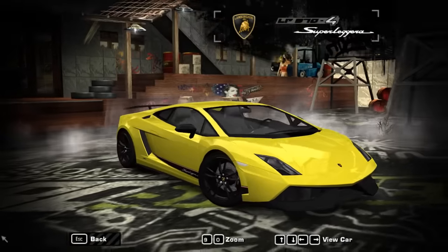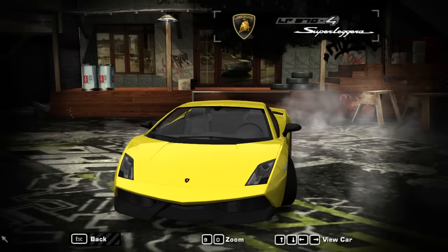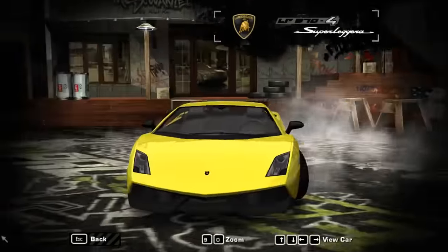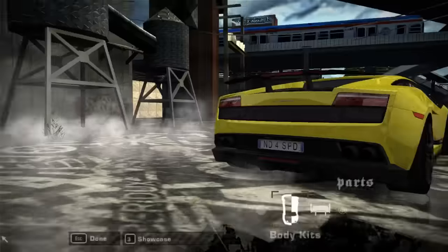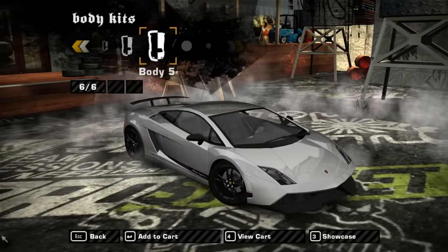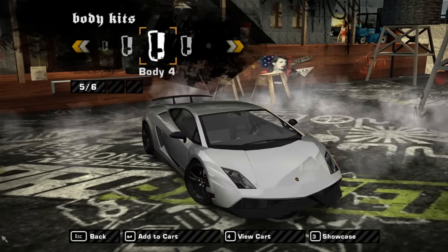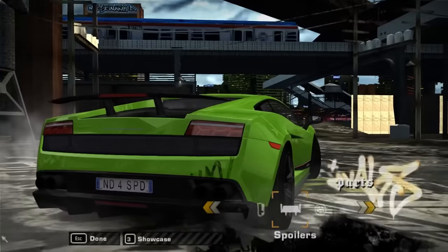Next up is the 2011 Lamborghini Gallardo LP570-4 Superleggera — perhaps one of the most interesting Gallardos, because it took what is already, in my opinion, the best-looking Gallardo, made it more aggressive, and made it a really interesting car to look at. Body kit-wise, it actually has quote-unquote body kits that give the car special paint schemes based on real-life colors — green, orange, a more realistic yellow, gray, and white. I'm going to go for the green because it looks great in green.